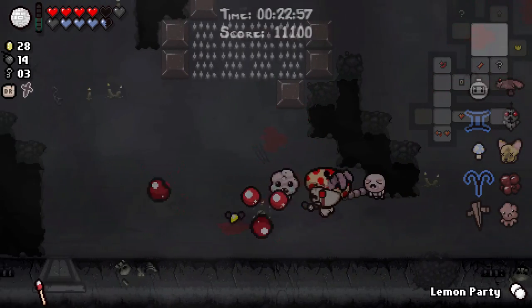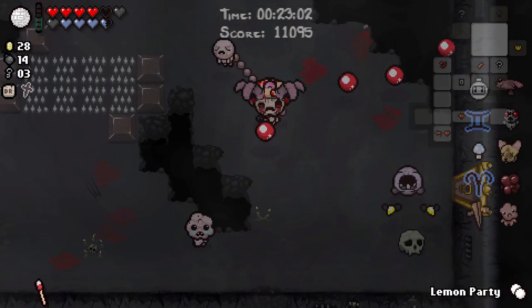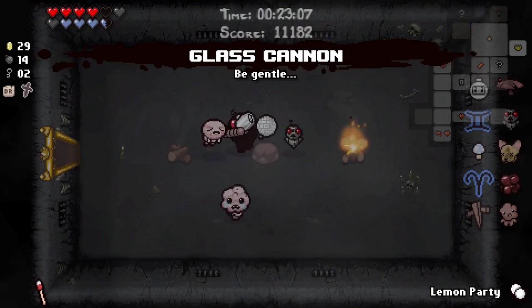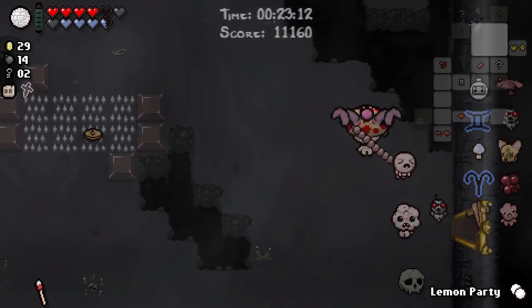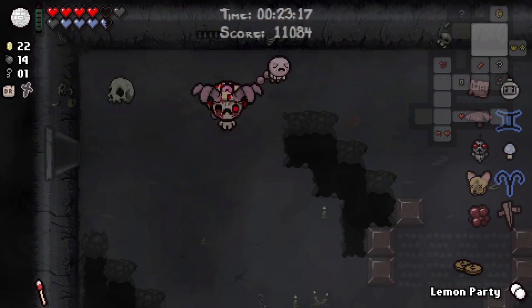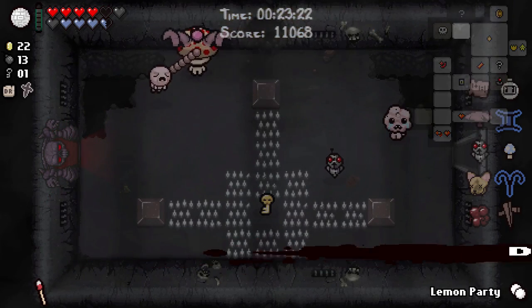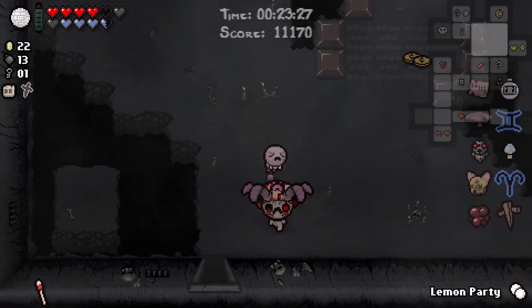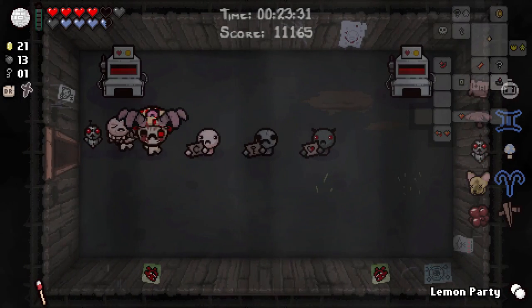I kind of want to reroll just to see what else we can get. There are plenty more permanent transformations we can get besides Fun Guy. We can take this, put it back down again, do another room, and reroll it. We're not going to get Ludo back and I think Ludo was probably the most awkward thing that we had today. Let's reroll before we do the Mom fight because we are terribly bad individuals who have no respect for anything at all.